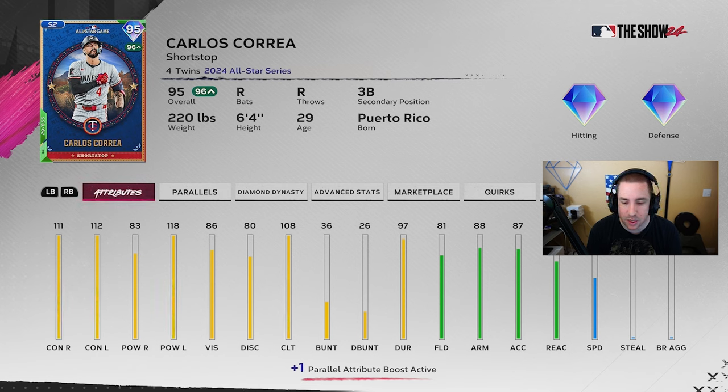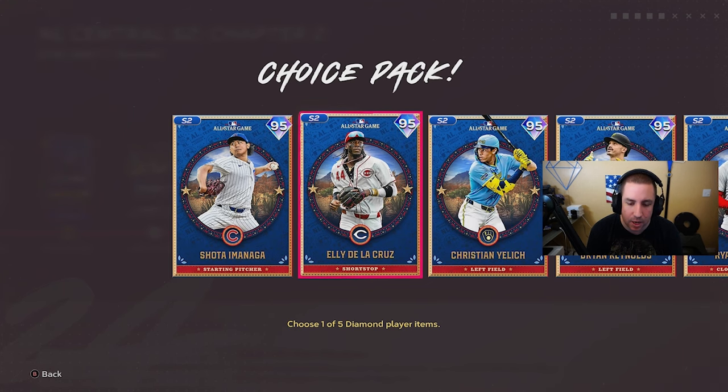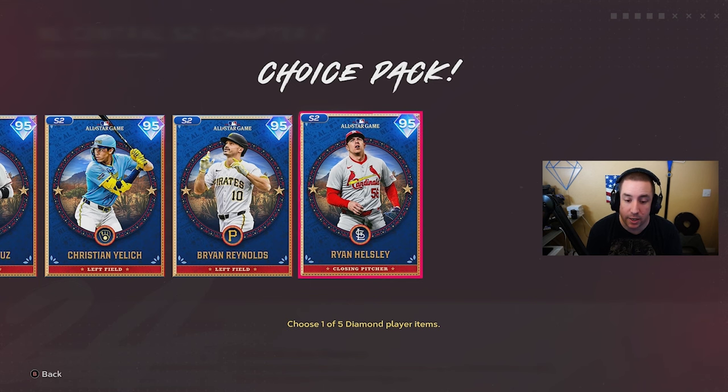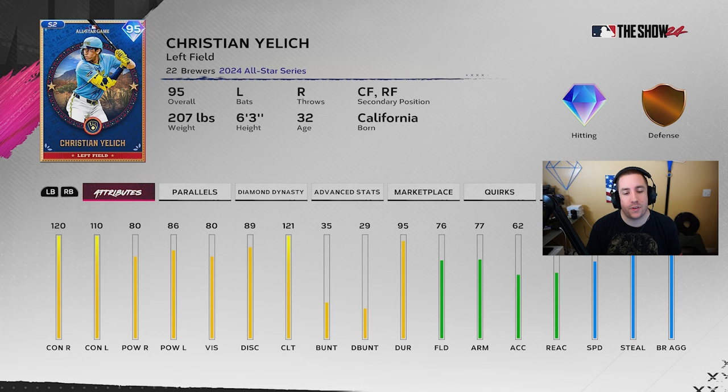Carlos Correa is definitely my second pick besides Salvi in the AL Central — 108 clutch, 59 speed. He might fit the god squad but probably not my specific build. In the NL Central we got Imanaga, Ellie De La Cruz, Christian Yellich, Brian Reynolds, and Ryan Helsley. Christian Yellich is probably the best one out of there, but I love Brian Reynolds — his swing is just so good. 121 clutch, 120-110 contact, easily the best card to pick out of here.